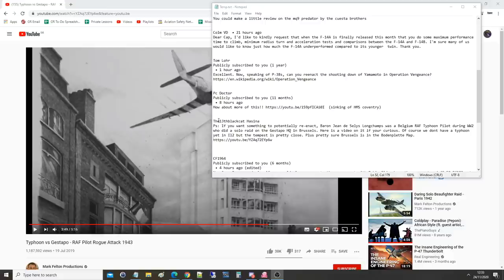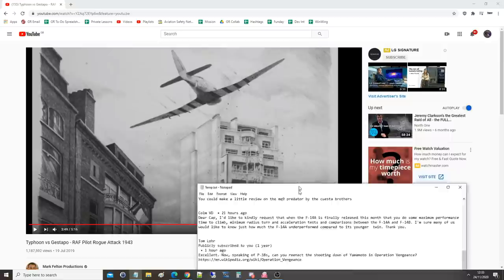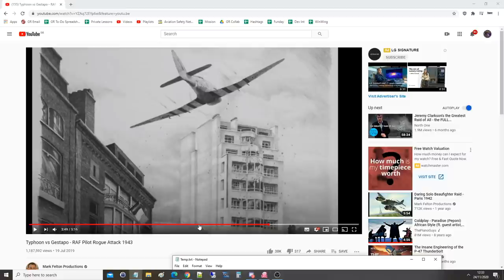Hello everyone, we hope you're all doing wonderfully well. For today's valued viewer request, we've got one from the 13th Black Cat, Hasina, one of our members. If you want something to potentially reenact: Baron Jean de Celis Longchamp was a Belgian RAF Typhoon pilot during World War II who did a solo raid on the Gestapo headquarters in Brussels. There's a link here to one of Mark Felton's videos if you're curious.